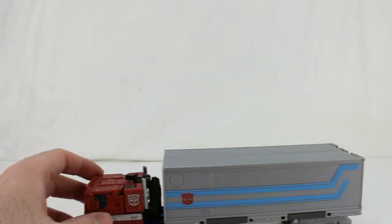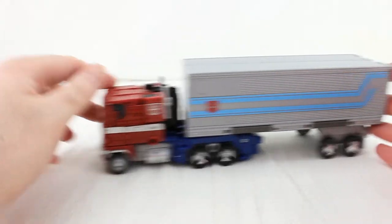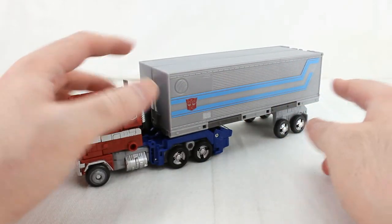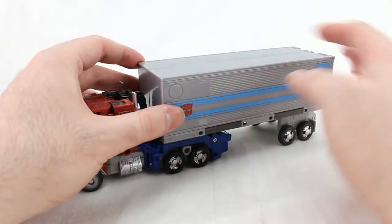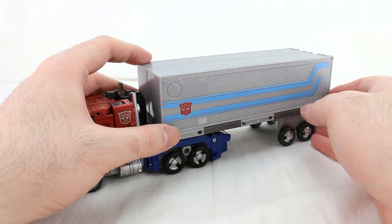I would not use the order they suggest for transforming, but hey. Optimus Prime in his truck mode — he can roll pretty well. He's a red and blue truck with silver stripes and a gray box trailer with blue striping, as you'd expect. He hasn't come with a trailer in mainline for a while.